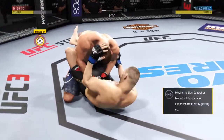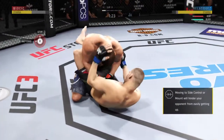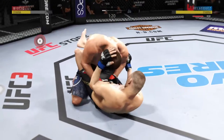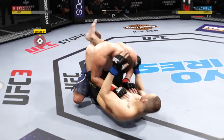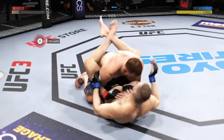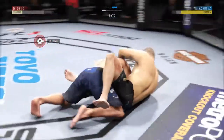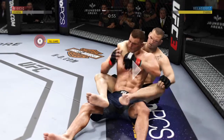90 seconds to go. Postures up and lands a huge head strike there, nicely done by Miocic. Split the guard beautifully there. Still working this ground and pound. Good punches. Tries to pass, but can't.